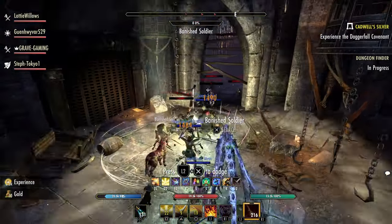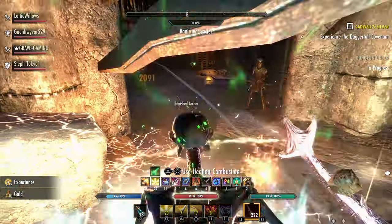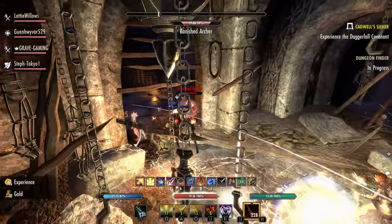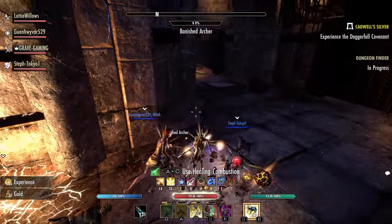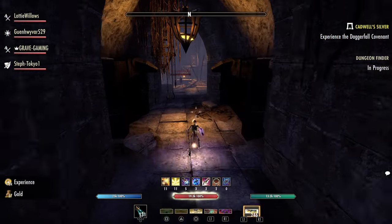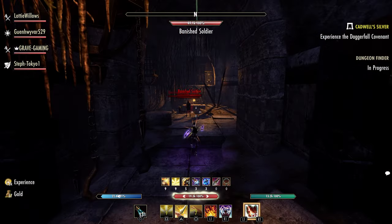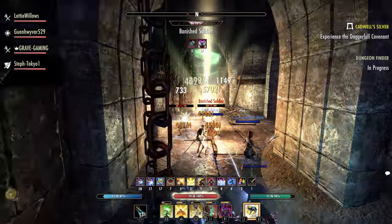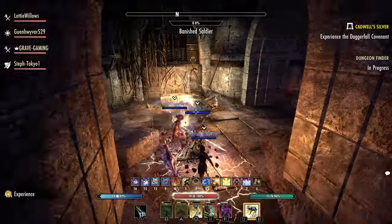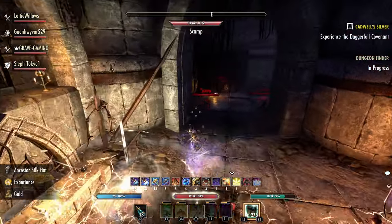Last but not least for this dungeon, you have the heavy set which is going to be the Reflected Fury. The two piece gives 1206 max health, the three piece gives 1206 max health, the four piece gives 1096 max stamina. The five piece bonus: when you taunt an enemy, you gain a stack of broken shards for five seconds, up to a five stack max.